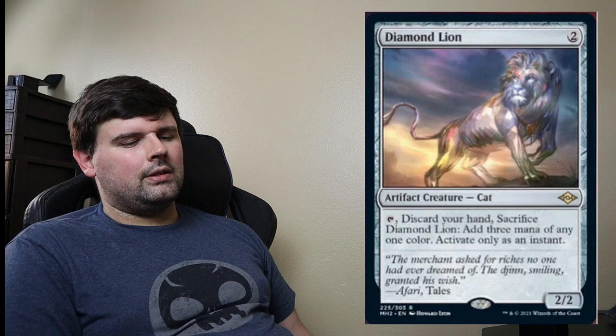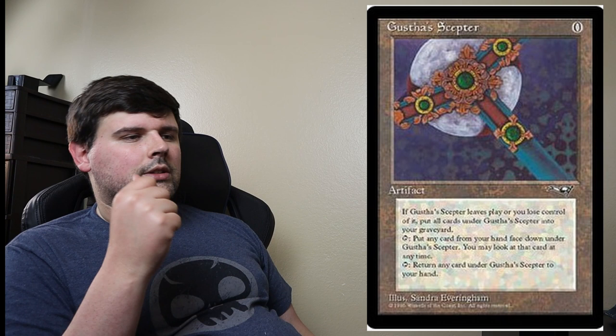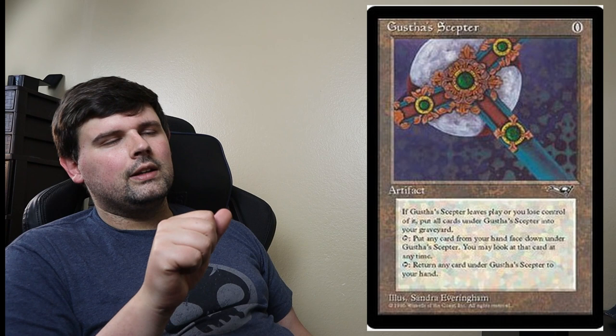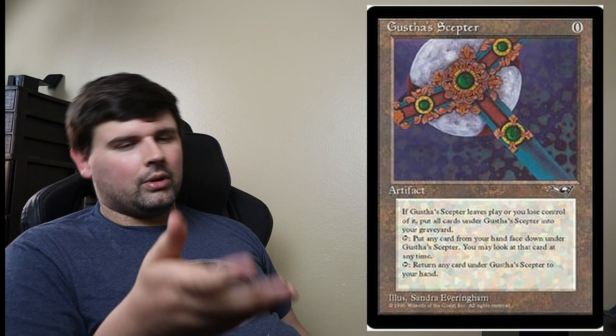One of my all-time favorite cards that I've just been waiting to strike with — although I think it's bugged on Magic Online — is Gustha's Scepter. Let's take a second and just read Gustha's Scepter: it's a zero-cost artifact, and essentially you can tap it to put a card from your hand face down under Gustha's Scepter, and then you can look at that card at any time. You can also tap Gustha's Scepter to return any card exiled in this fashion back to your hand. That's a pretty cool interaction — once per turn, put a card under it and then get the value from Lion's Eye Diamond or Diamond Lion and play those cards. So far it's just not been good enough, because you have to essentially spend a card that does nothing, and it was only working with Lion's Eye Diamonds. But I would test that out again.